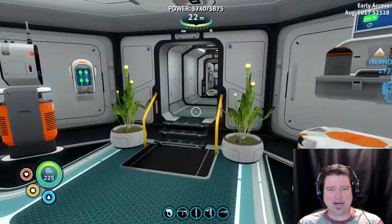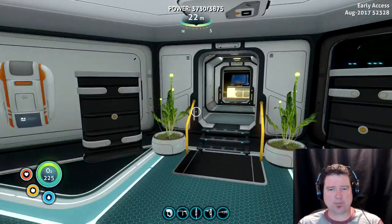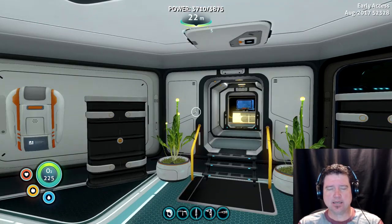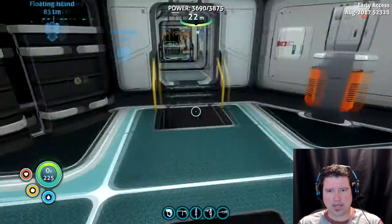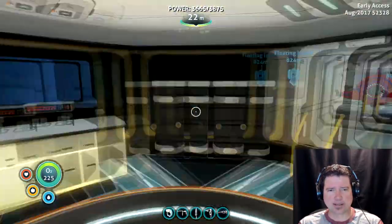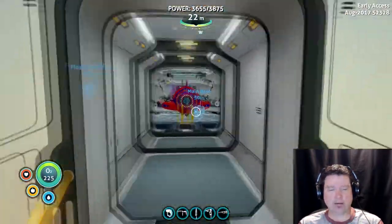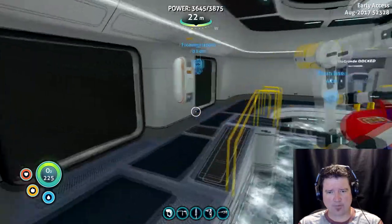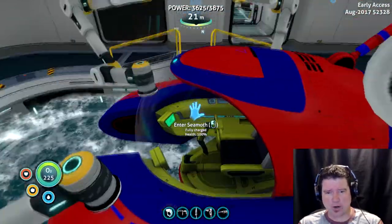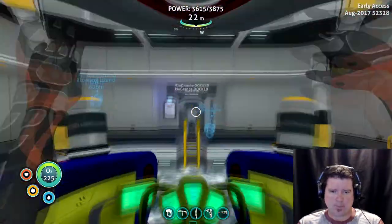Scoobs is back on Subnautica. I wanted to show you a couple of things. Mainly, this video is for the easiest way to find the crown coral. It's the second most rarest growing plant in the game, apart from the Tree of Life. And we know there's only one of that. So, check it out, guys.